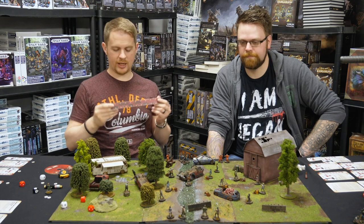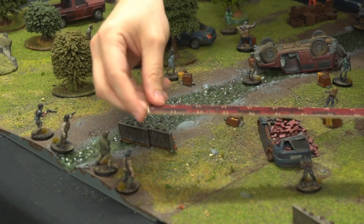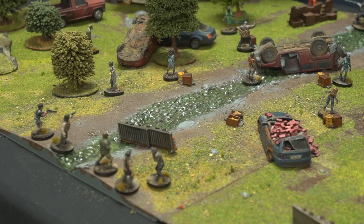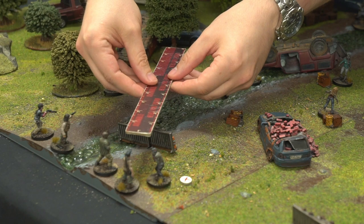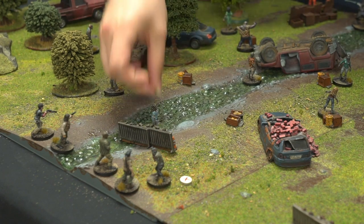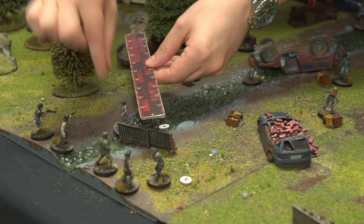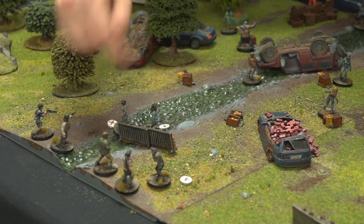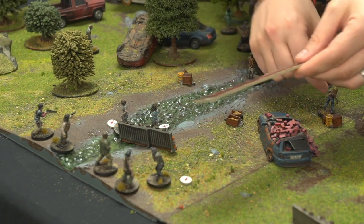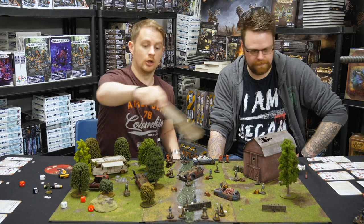Now this is where the danger happens. Anything within 10 inches is going to shamble towards Smitty. Checking base to base - that one is definitely in, so it's coming towards him. That one is just short, fortunately. So that walker is activated and I can probably run away and it won't chase me. Another one within range is going to shamble without taking out a treat. It will always move six inches until it hits a barrier - the first time it hits a barrier, it sticks, and the next time it moves it carries on around it. I'm trying to clear those to give the governor and Lily a chance to get in.